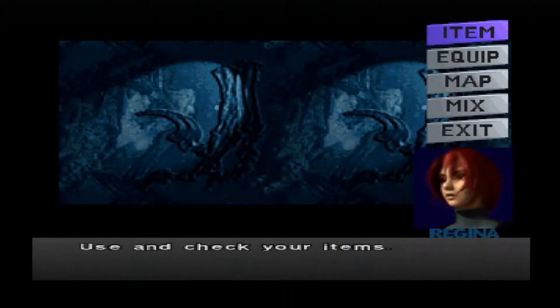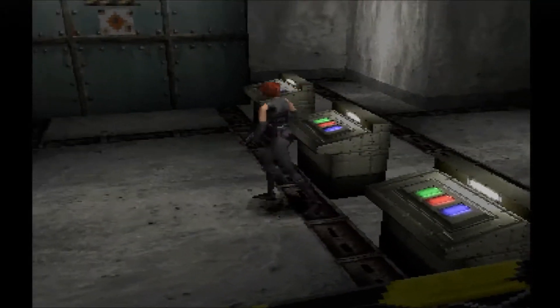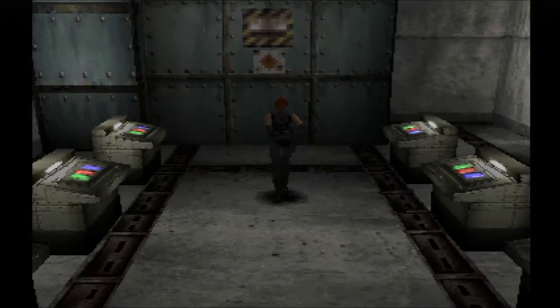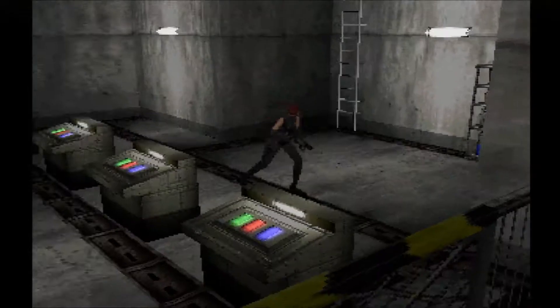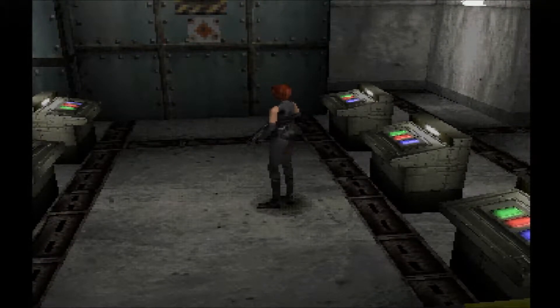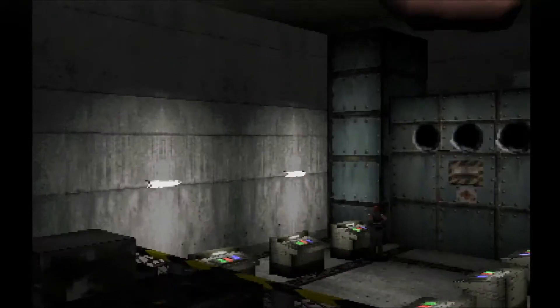Welcome back to my let's play of Dino Crisis. Right where we left off, I'm doing this puzzle here. I don't know if it's terribly obvious that it's a puzzle at this point, but basically I'm supposed to get power to the elevator. I don't know if the same people that made puzzles in the Resident Evil games made these puzzles as well.